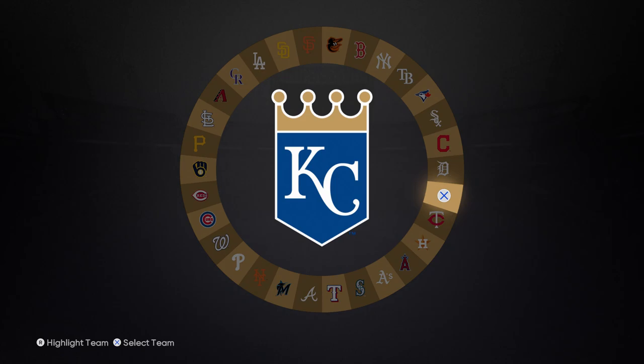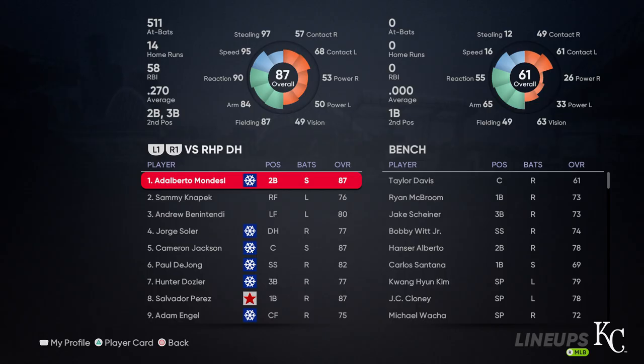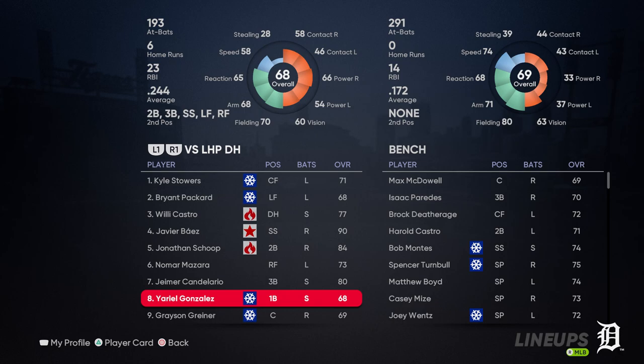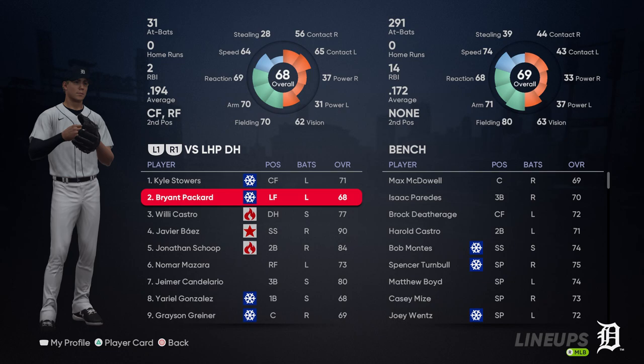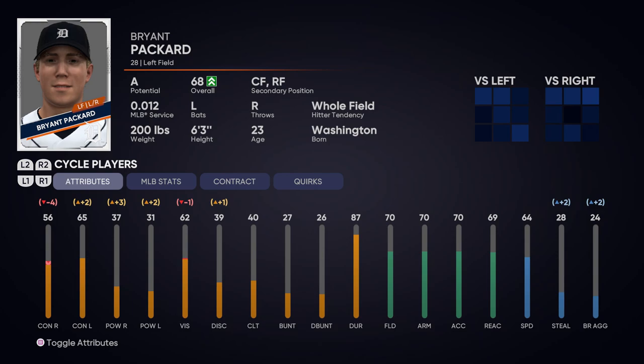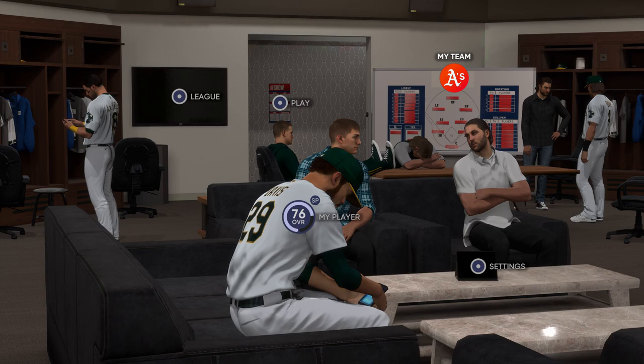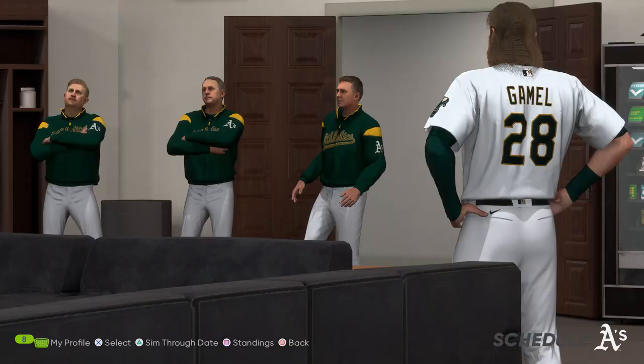Let's check out this Tigers lineup — they're not very good, to say the least. Kyle Stowers, Bryant Packard, Willie Castro, Javi Baez is on their team, Jonathan Scope, Nomar Mazar, Joma Candelario, Yariel Gonzalez, and Grayson Greiner. Bryant Packard is the one with all the potential — if we saw this guy before, just a potential 68 overall. So he's going to be pretty good one day. Anyways, let's go ahead and get into this.